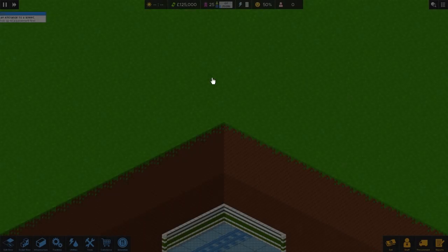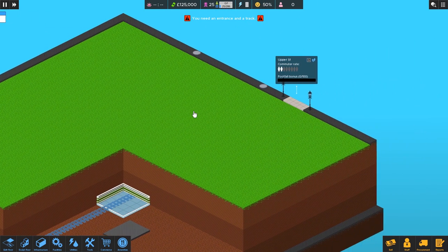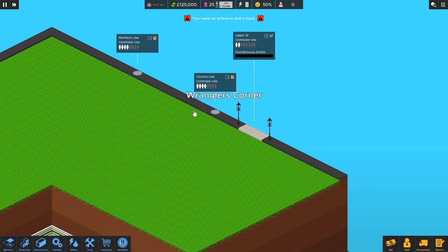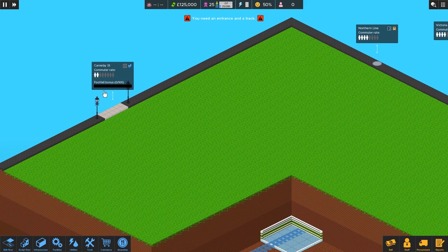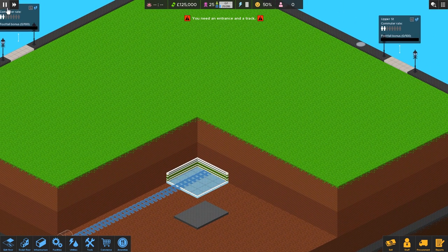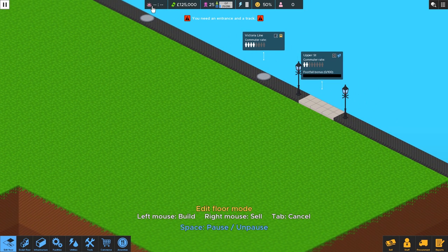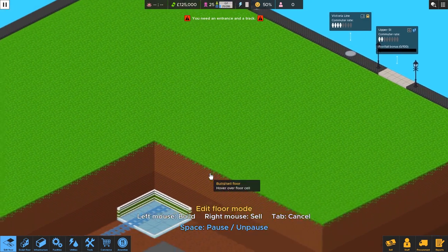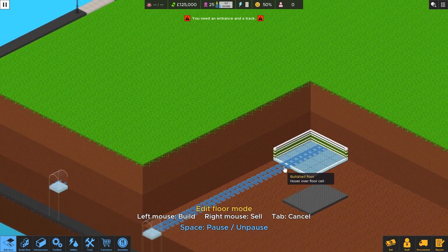Whatever happens, happens — this is just going to be the way it is. If you have any helpful tips, please share down below. Alright, it looks like we've got the Victoria Line and the Northern Line — Upper Street and Carnby Street. The music's really going. Let's go ahead and build our entrance. We'll pause things for now so we don't lose any time or money. I don't think we have to pay upkeep until we've actually opened the station, so let's get started by connecting our lines.